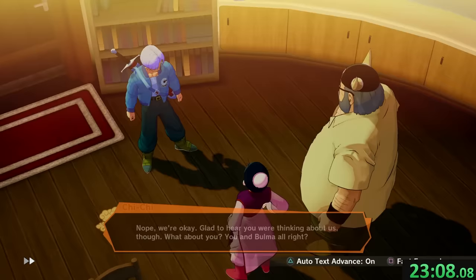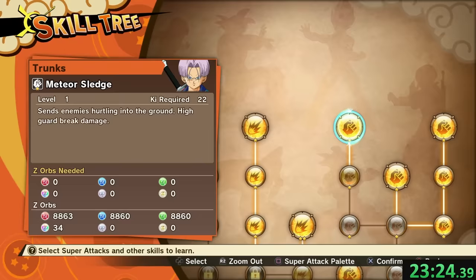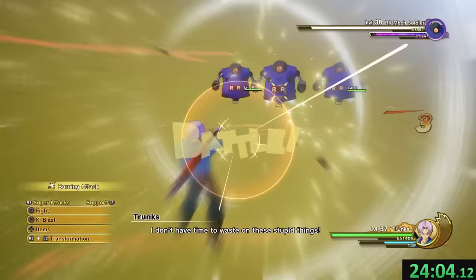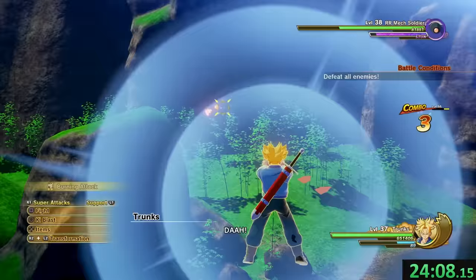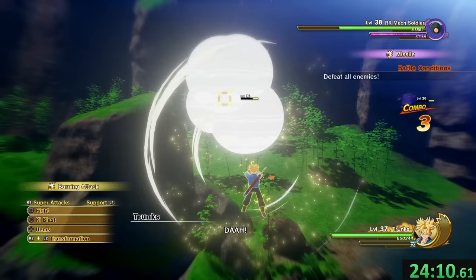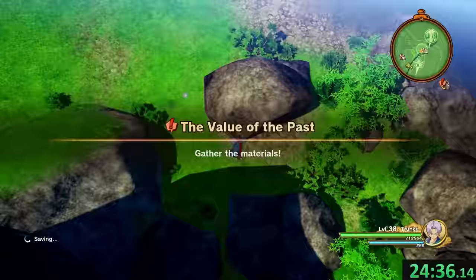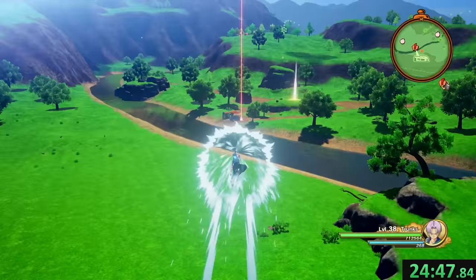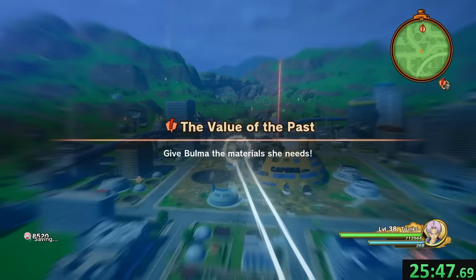Teen Trunks goes straight to Chi-Chi to find the material that Bulma needs for her time machine. Because Trunks has grown, he now has access to the best ability in the game: Burning Attack. Check out these robots — that's good range, that's good damage, and it comes out pretty fast. I do make the mistake of turning Super Saiyan; I should have just kept spamming Burning Attack — maybe I'll do that in a future run. We find the material Bulma was looking for, fast travel back to Chi-Chi — because it's within the same zone there's no loading, so it's definitely worth it.